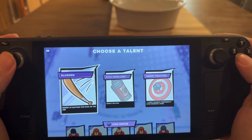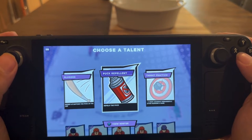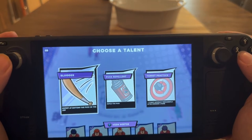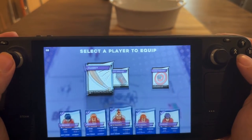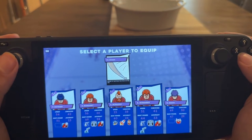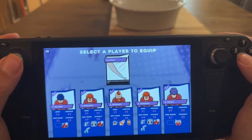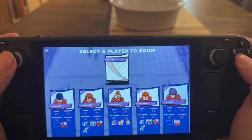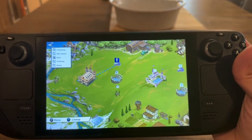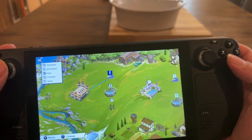Choose a talent: Slugger — expert batting the puck out of the air; or Repels the Puck — plus-five shot accuracy permanently after winning a game. I'll go with expert batting the puck out of midair, that seems like a good one. Then you can apply it to any player you want. Applied — then you go back and progress through the rest of the map nodes.